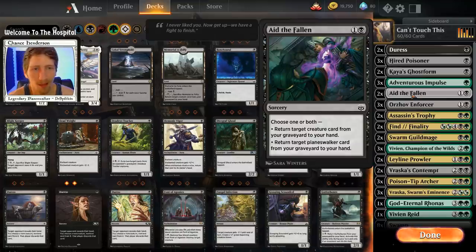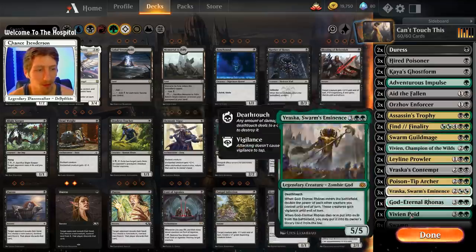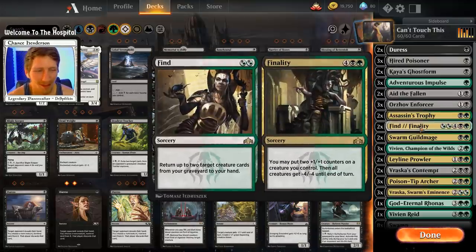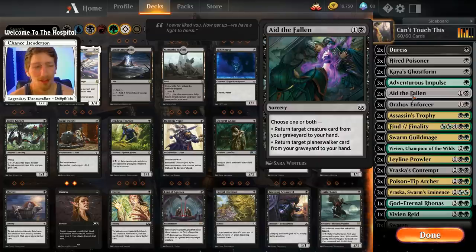We have two copies of Aid the Fallen — a card you don't want to overplay, but when played correctly it's fantastic. You can get back your Leylne Prowler or Poison Tip Archer and also get back a Vraska or Vivian. However, if you don't have a planeswalker in the graveyard, it's two mana to return one creature to your hand — not that great compared to Find//Finality, which can return two creatures for two mana, or act as a board wipe for six.